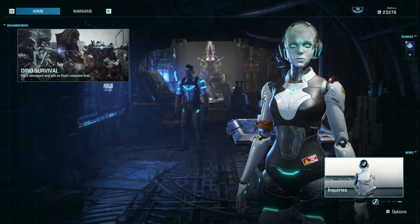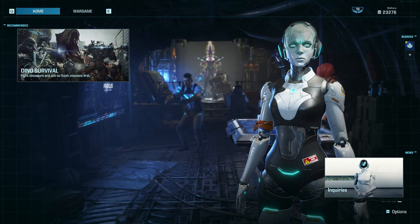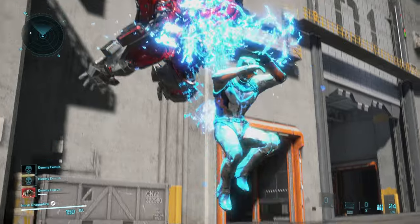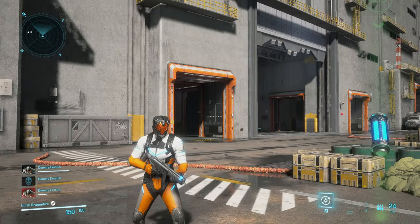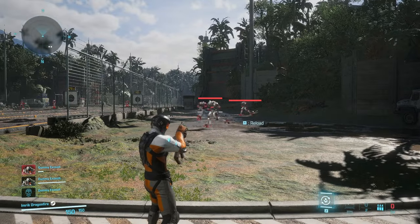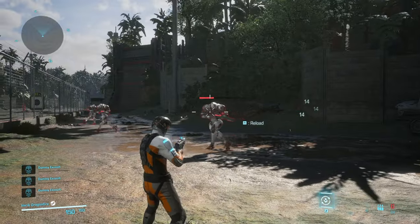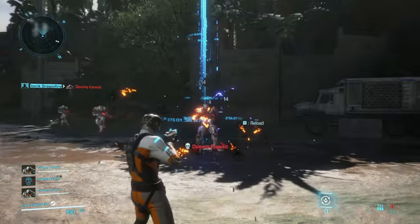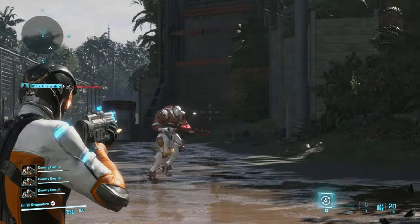Now that all the boring stuff is over, I'm gonna quickly go over the rigs system. You can select any rig with any exosuit, so there's actually a lot of versatility. But if you change your whole exosuit, you go into pilot mode, which I assume is to discourage swapping mid-fight. The pilot gets an MP5 which does decent damage, though I never actually tried to fight with just the pilot. But with every game, there are gonna be people who just want to use the weakest possible weapon.